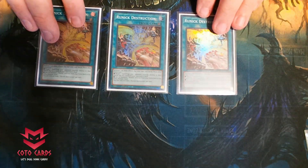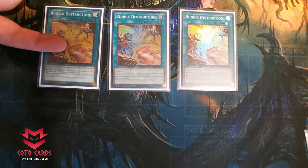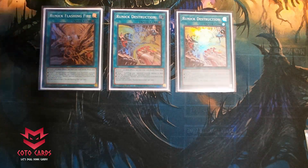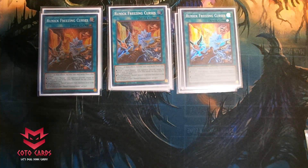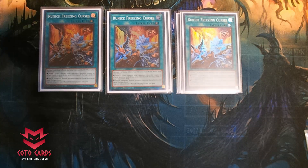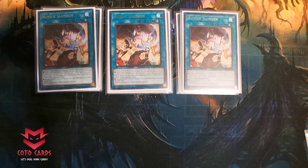Then we're going to go into our three-ofs of the Runic cards. We go into Destruction, which is my favorite because they generally have at least one back row and this allows you to mill four off of their deck — the biggest mill you have in here. From there we go into three Flashing Fire, which removes a special summoned monster from the field. From there we go into three Curses — this is kind of like an Imperm, it lets you negate the effects of a monster on the field. And the last three-of of the Runic cards is Slumber — pretty standard at this point, great card.